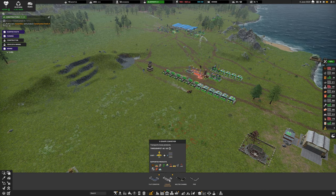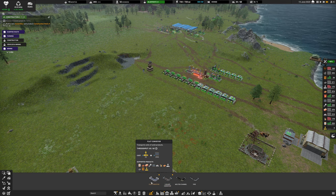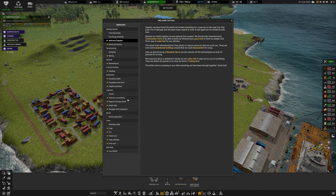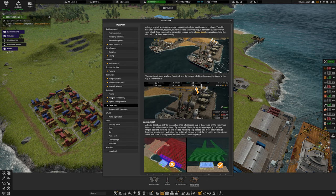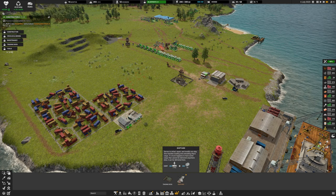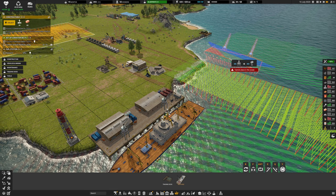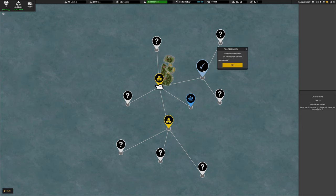We've also got the captain's office now. There are too many messages in the message center, so I'll click through them all. We've also got a shipyard to refuel, repair, and modify ships. Our ship searched one location - nothing there. Let's send him to search the next one. I've just realized we're over on our power - that's an oopsie. We need a second fuel generator.